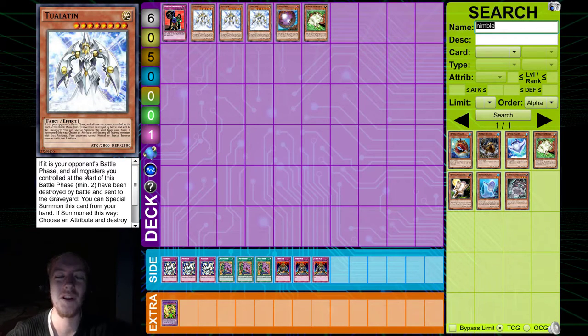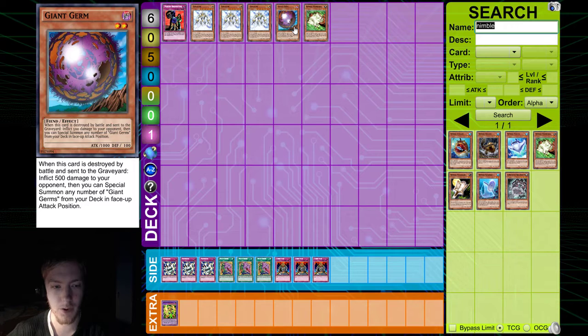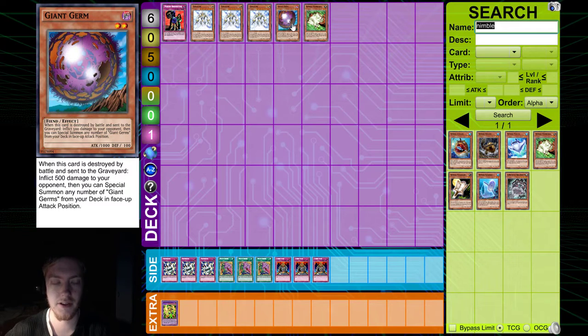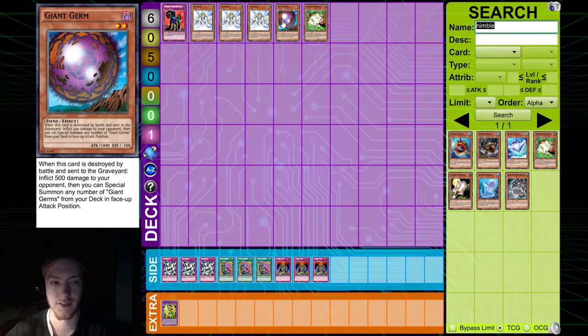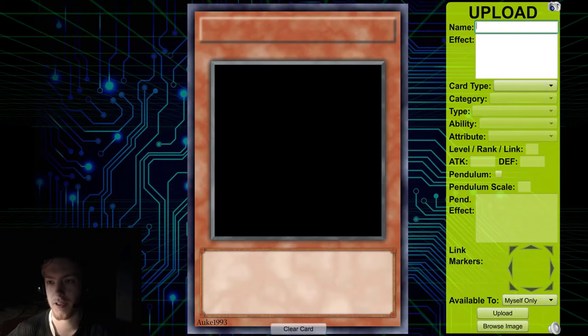I want to set the field up with two monsters that can be destroyed by battle. I was thinking of something like Giant Germ or Nimble Mamonga — I want to create a monster like them that, when destroyed by battle and sent to the graveyard, does something and then special summons two more copies of that monster to the field. Whether that's in face-up attack, face-down defense, or face-up defense, I'm not sure yet. I'll stick to 1000 ATK and 100 DEF.